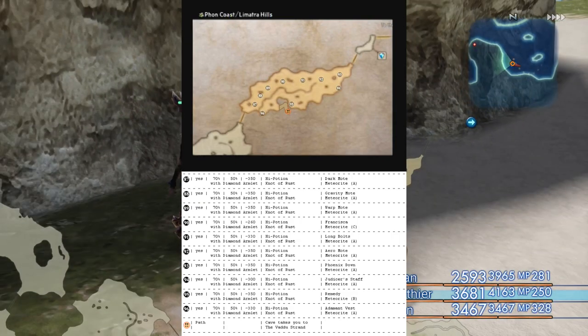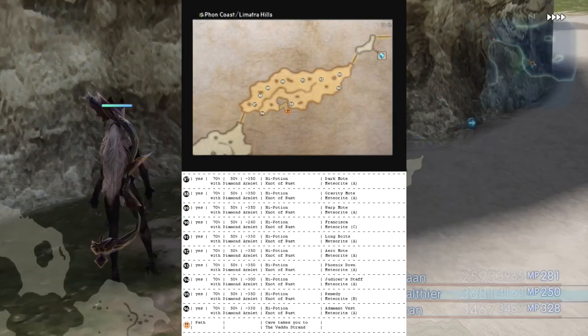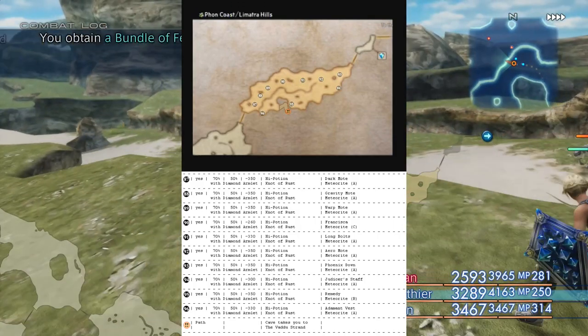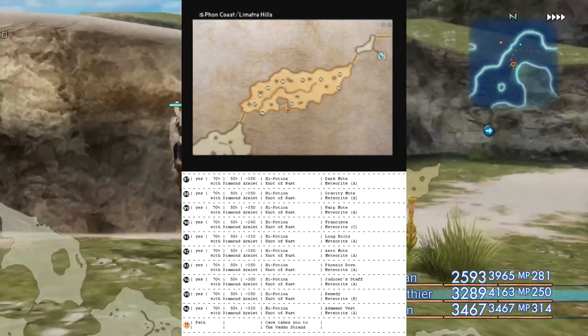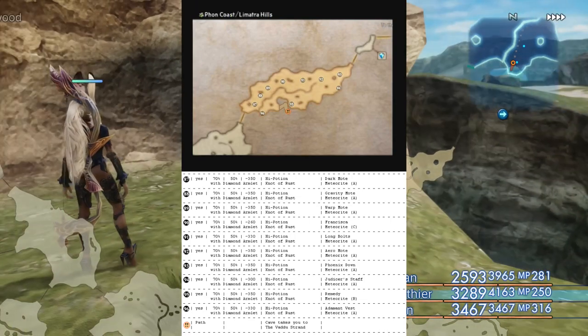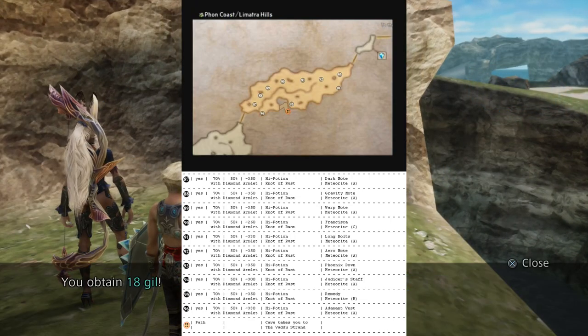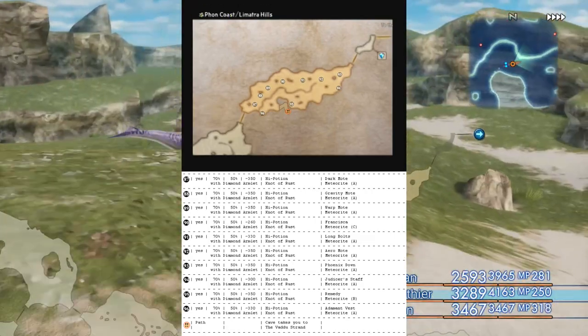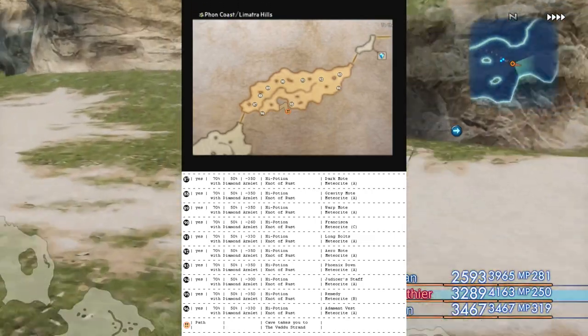With the diamond armlet equipped, the most common item is the knot of rust, as you can see, which will have a 90% chance of dropping, with the secondary item having a 10% chance. So you can basically go in and out of the zones and farm these chests to your heart's content. Going back to our example, chest number 96 had a 70% chance of spawning, and if an item spawned it had a chance to be the Adamant Vest — hence how I knew that we could get that item.